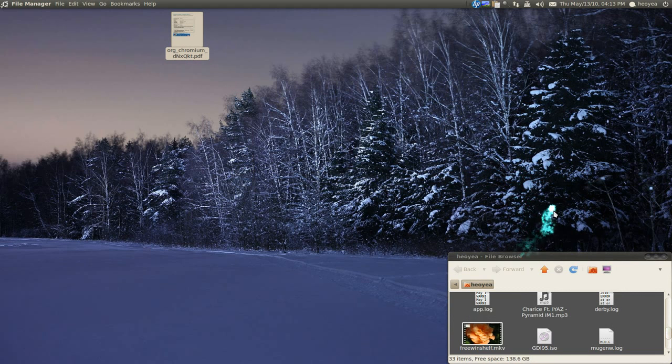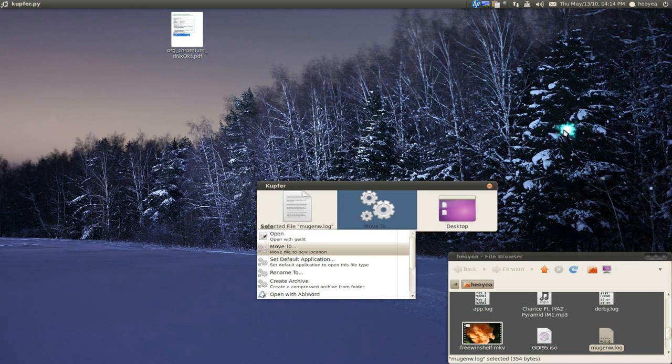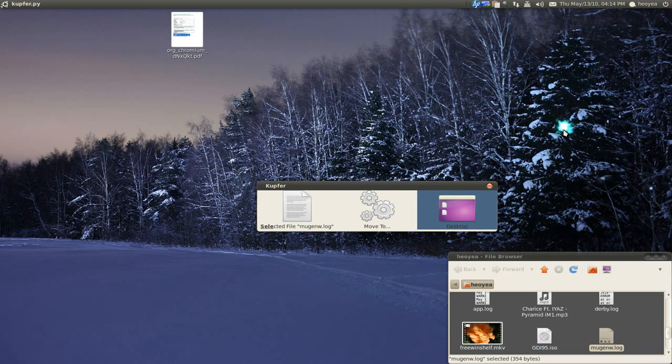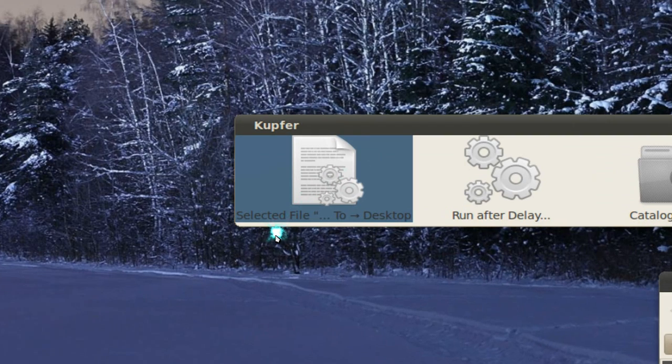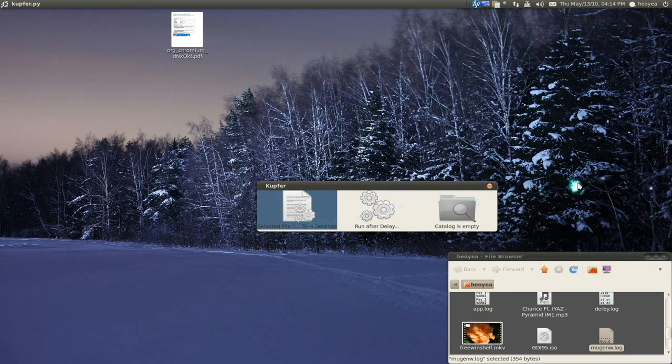But doing that manually takes too long. You can set up a hotkey to do it automatically. Highlight a file, type 'selected file,' then go to 'Move To' and select Desktop. Now combine all three using the compose key — Ctrl+Enter — and you see: selected file, move to, and the desktop all combined.